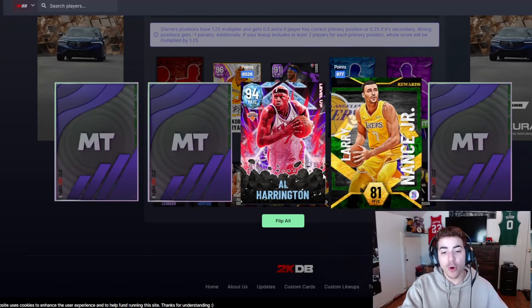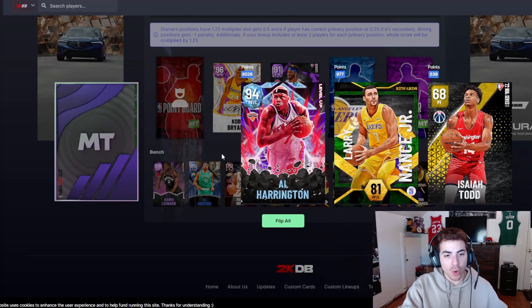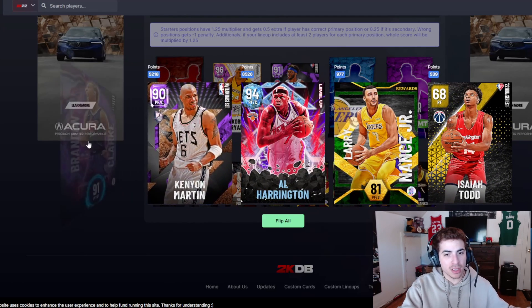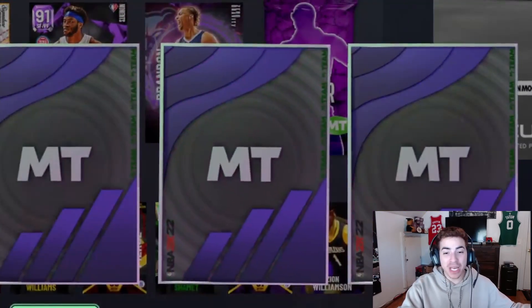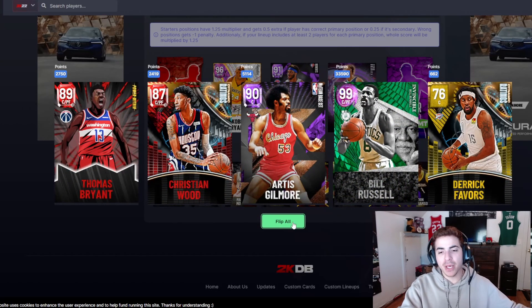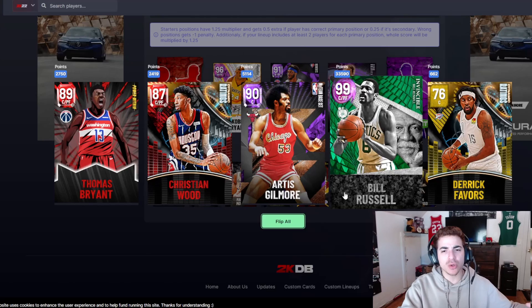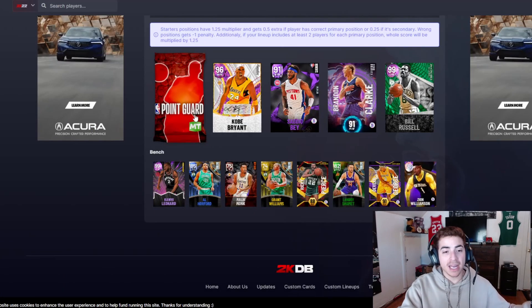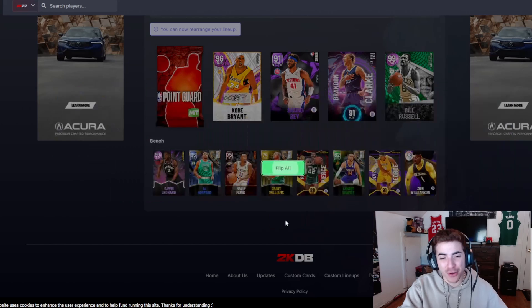Dark matter Vince Carter, Terrence Mann from the small forward position, Brent Barry — trash. We take Sekibe and this lineup is working out to perfection. Power forward pack: Al Harrington, Larry Nance Jr., gold Kenyon Martin — we take Brandon Clark. In the center position we get another dark matter — we flip and we get Bill Russell! There's a locker code I have to put in to get him.